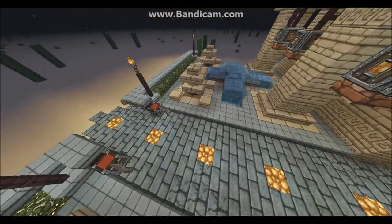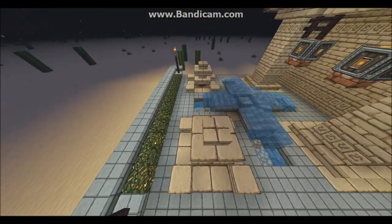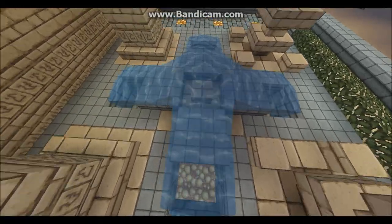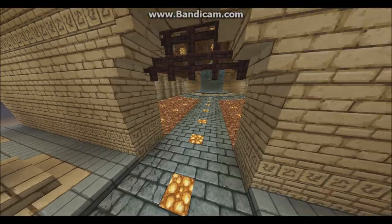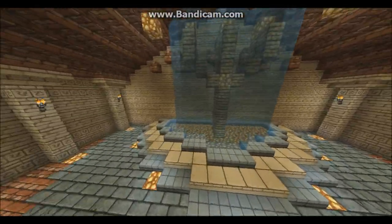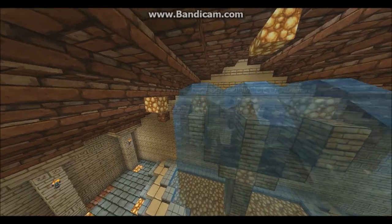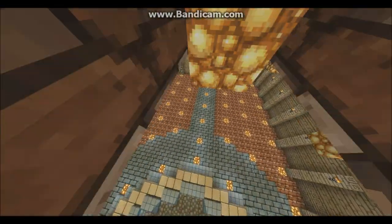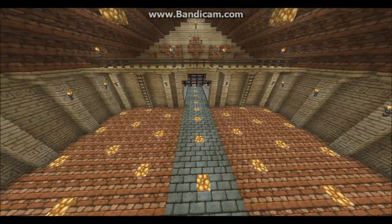I know everybody knows that squids spawn in water, but the weird thing is that they don't spawn in here ever — I've never had one spawn in here, probably because there's not enough room with just this one source block. But in there, they've got lots of head room, so they can actually spawn.